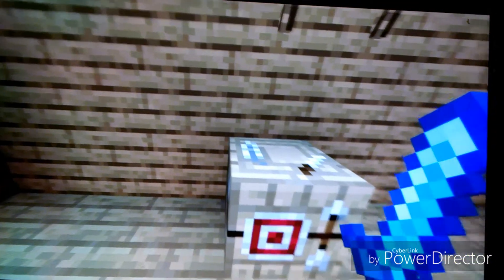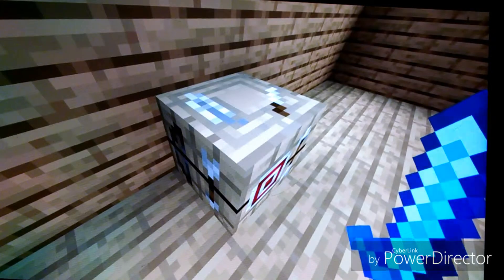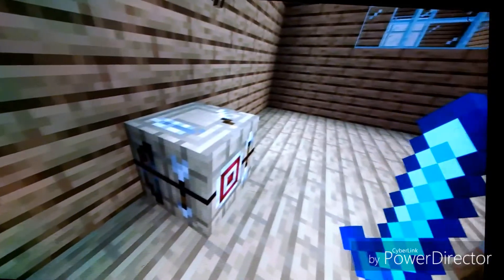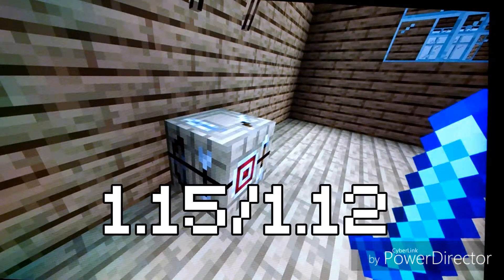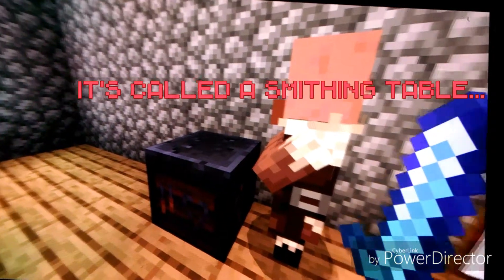The next feature we're going to be looking at, added in 1.14 or 1.11, is the Fletcher table. I'm pretty sure that's what it's called. You can't really use it right now, but maybe it'll be used in 1.15 or so. I have no idea what this is.